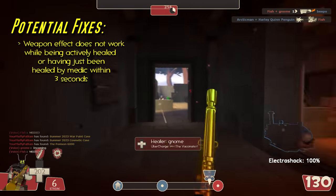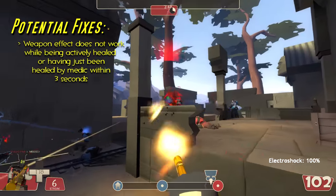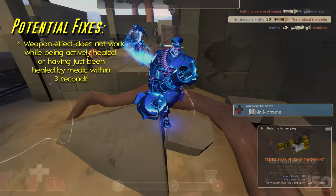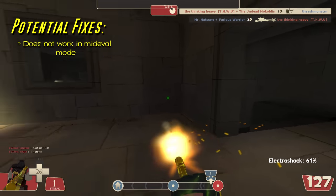Secondly, I would completely disable the Electro Shocker's effect if you're being healed by a medic. In other words, you can't be actively healed by a medic and still receive a get-out-of-jail-free card on top of that — it's either you go down with your medic or you escape with the Electro Shocker, but not both. Lastly, I would disable this weapon's effect entirely in medieval mode, because it's already challenging enough to kill Heavy in that game mode.